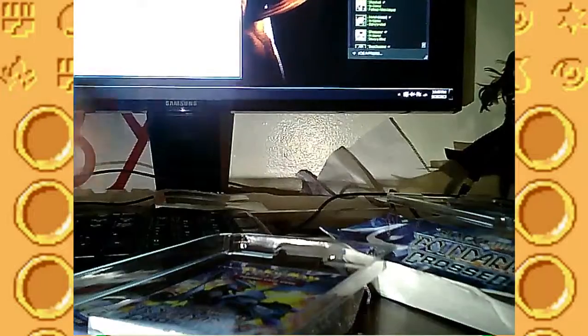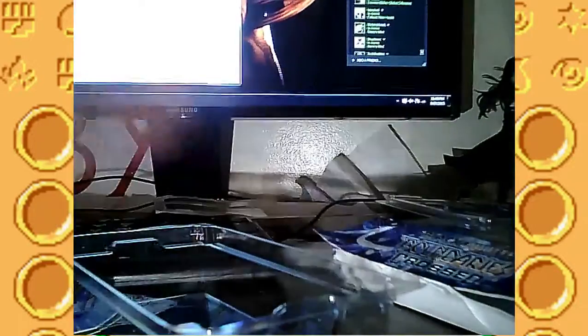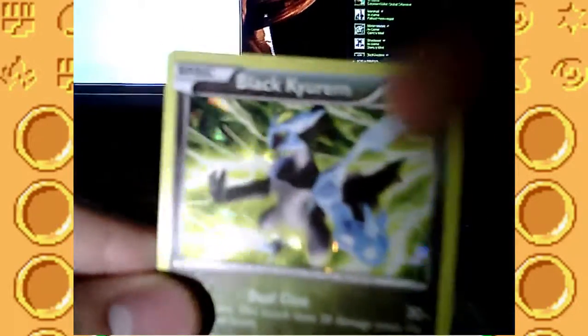I'm not going to turn the code around because I'm going to use it. I haven't used the other codes - I might give them away. This is kind of an explanation of the Boundaries Crossed expansion, not important right now. Here is the coin - it's a Pikachu coin. That's pretty cool. I like that one. And let's get to the important stuff - I don't know if this counts as a promo card, but it's Black Kyurem.